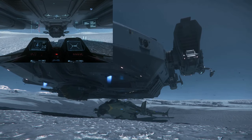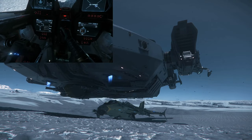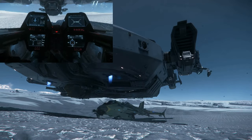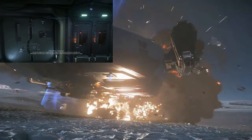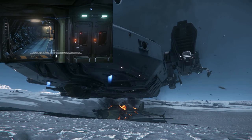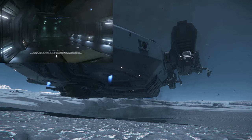Ejecting into a Valkyrie. This is a cargo area. I try to be very close and now eject. He is clipping through the Valkyrie — he is now inside, unharmed. Pretty much identical to Andromeda. He can walk around.